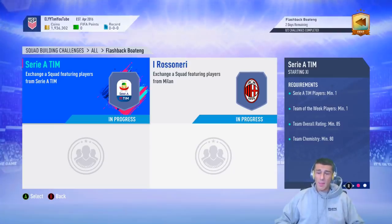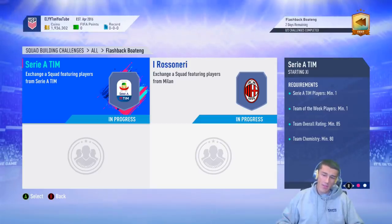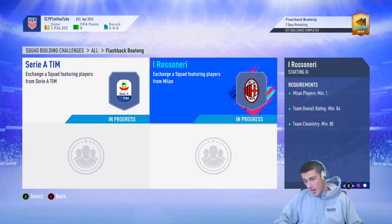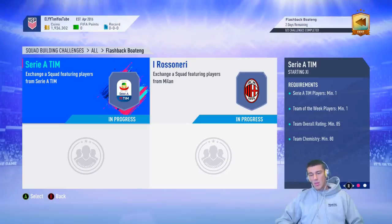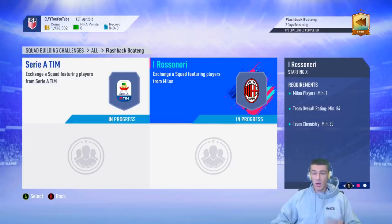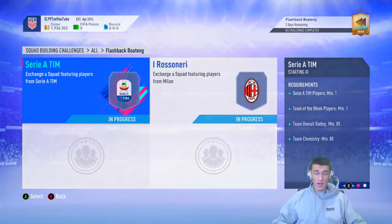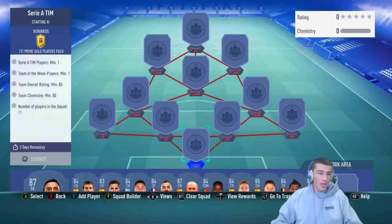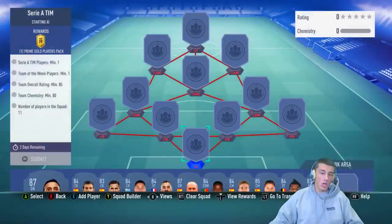Let's hop into the requirements and the cheapest solution. We've got one Serie A player needed, one Team of the Week player needed, an 85 overall rating, and 80 chemistry. Given the fact that this is the 85 rated and the Team of the Week requirement, Serie A is definitely going to be the more expensive window. You get a 45k pack in return for this squad.